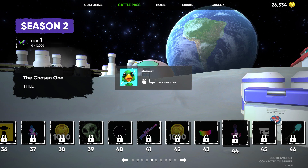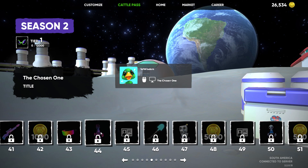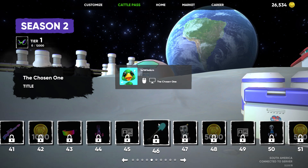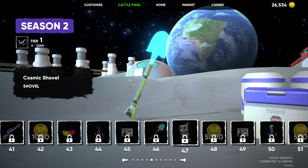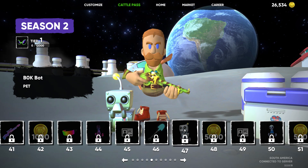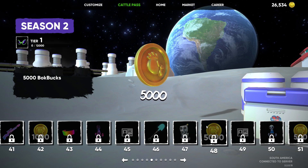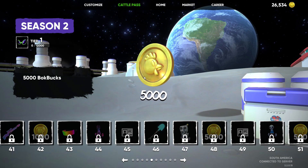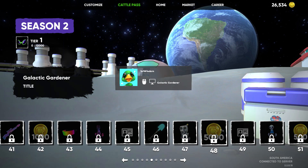Tier 45, we get the Chosen One title — that's kind of fitting. This keeps going and going. I thought it would stop at 50 — spoiler. Tier 46: Cosmic Shovel! Go Go Gadget Shovel right there. Tier 47 — is this a Mechabot? Bokbot. Actually a cool looking little deal there. This could be the whole video. 5,000 Bok Bucks, Epic Galactic Gardener — that's a cool title. Tier 50, where I thought we would stop: Totally Normal Farmer. Just your everyday run-of-the-mill galaxy guy.